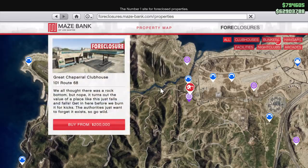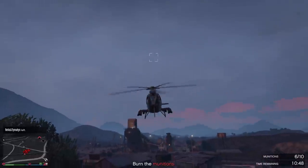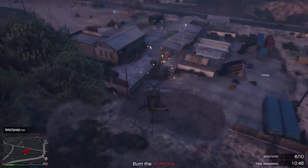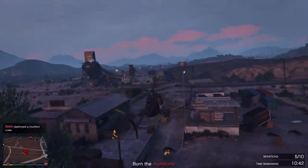If you can't afford this clubhouse, don't be afraid to get the cheaper one instead. It does the same thing, it would just take you a little bit longer to get from A to B. With the MC clubhouse bought, it's time to head into contracts.